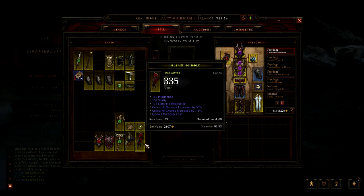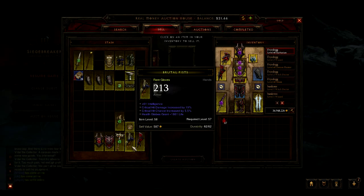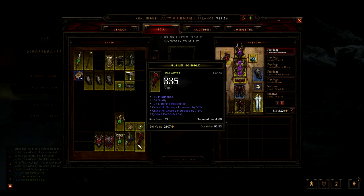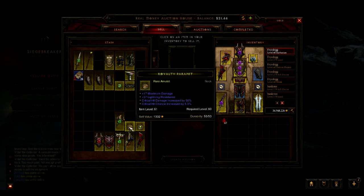All this gear is a combination of things I've looted, and some of the stuff specifically is things I've purchased with gold to in turn sell for real money. Let's take this amulet as an example — I used it in the last video because it's a good example. This is an amulet with crit hit damage and crit hit chance.